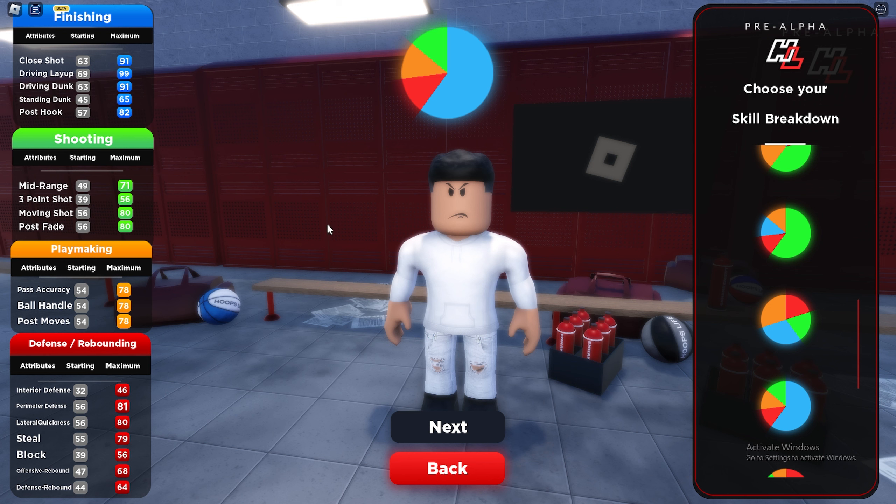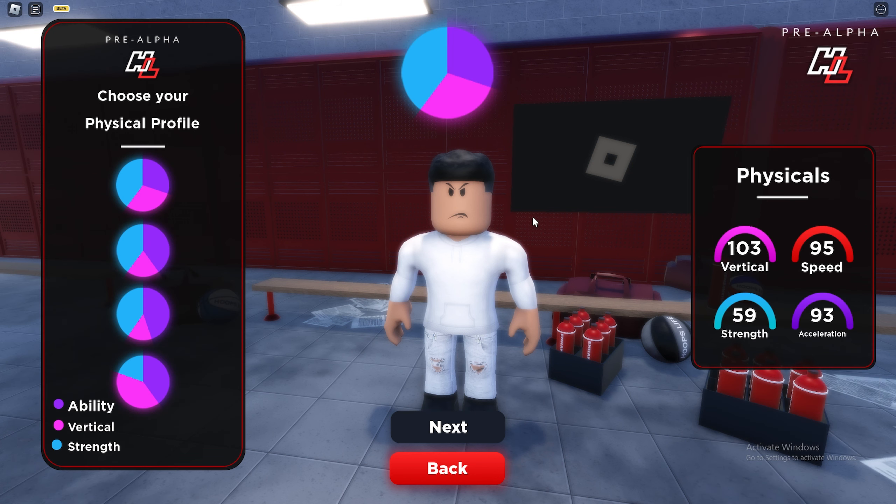The only thing the pure blue really adds is a little standing dunk, which doesn't matter at 5'9. This new pie chart is OP — you have 81 perimeter defense, decent lateral quickness, a really good steal, and decent offensive and defensive rebounds. This might actually be the most OP pie chart. You also get 103 vertical, and if you want the most speed option, you still keep 103 vertical and 103 acceleration — that's OP.